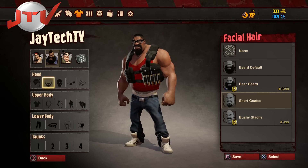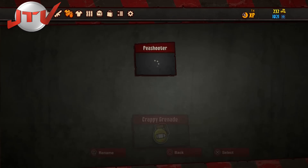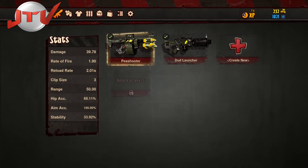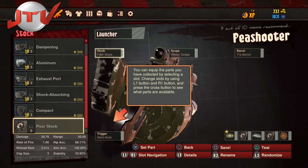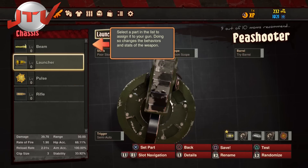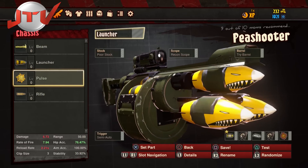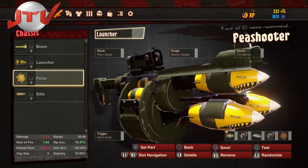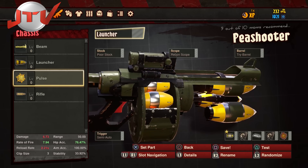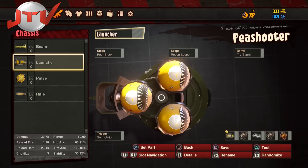All of the other money went to modifications for my gun. The one I really heavily upgraded was the Pea Shooter, which shoots rockets. You can have a launcher, a beam, rifle bullets, or a pulse. The pulse has a nice little spike ball that does damage over time. I really like the launcher — I'm messing with the launcher right now.